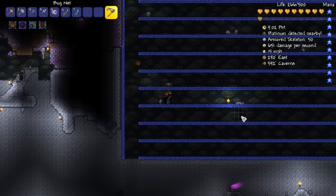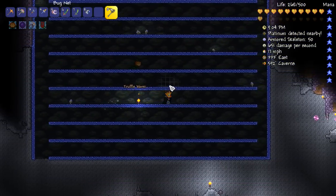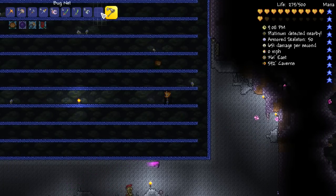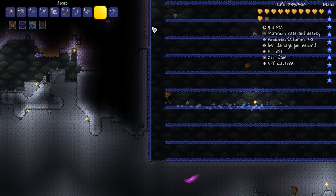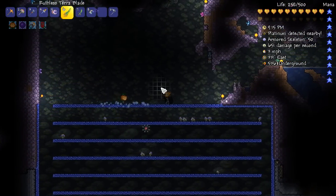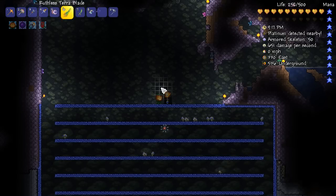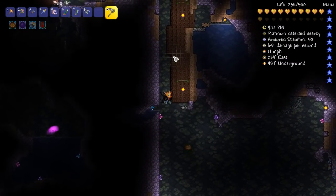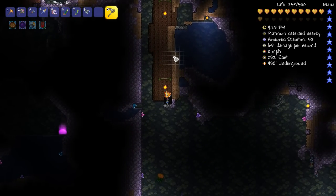Our first truffle worm of the series — get in my inventory! That actually really didn't take long at all. Literally one minute after the last cut and we managed to get one already. All I did was stand on top of it and one just spawned below. A fully functioning truffle worm farm — sweet.